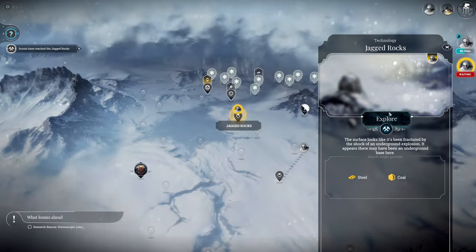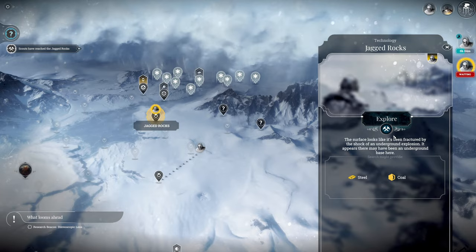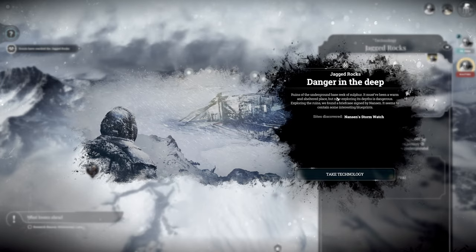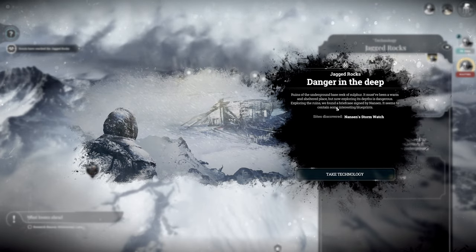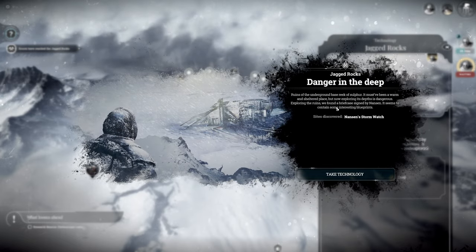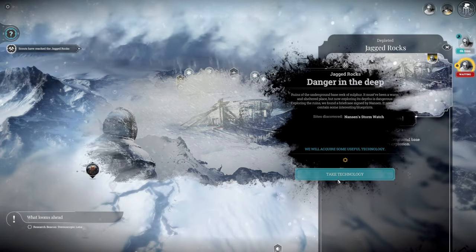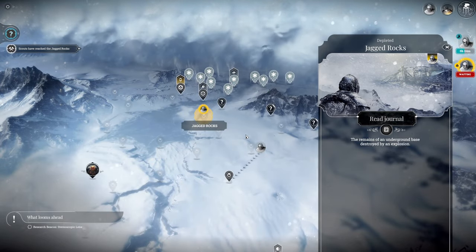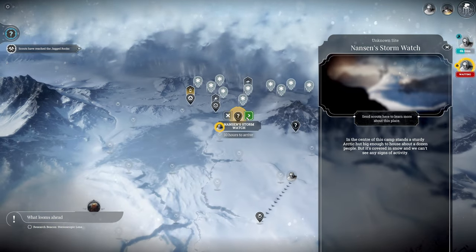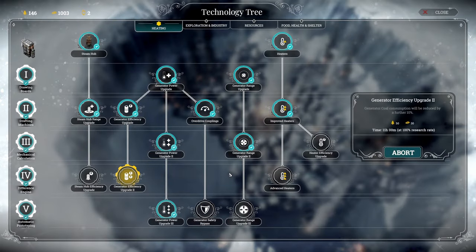Our scouts have reached the jagged rocks. The surface looks like it's been fractured by the shock of an underground explosion - there may have been an underground base here with steel and coal. Ruins of the underground base reek of sulfur - it must have been a warm and sheltered place, but exploring its depths is now dangerous. Exploring the ruins, we found a briefcase signed by Nansen containing some interesting blueprints. We will acquire some useful technology - let's check what technology we actually acquired and go to Nansen's storm watch.